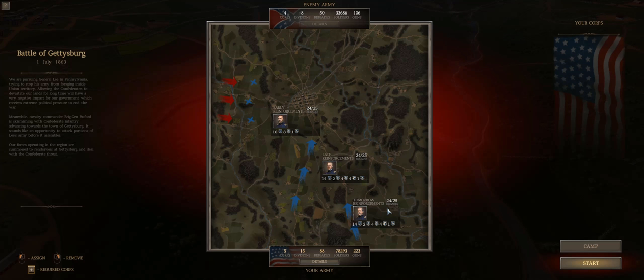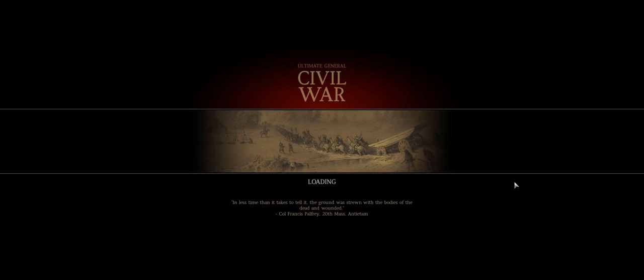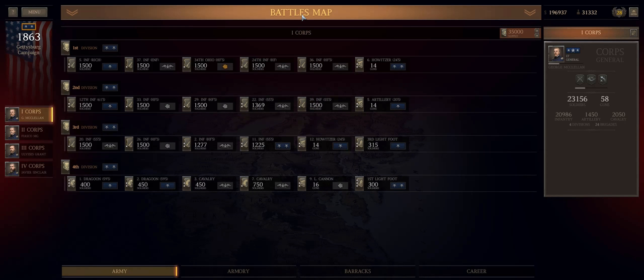Without further ado I'm going to click the Start button. You guys know the drill — I'll be cutting out the audio on the day, doing a post recording, speeding the playback up double because this is a long engagement, and doing over-commentary for that. I will see you guys in a few seconds — this is Fiasco signing out. And then immediately I misclick the Camp button instead of the Start button.